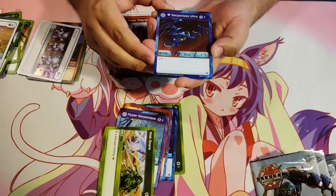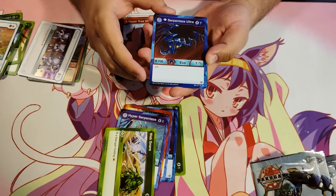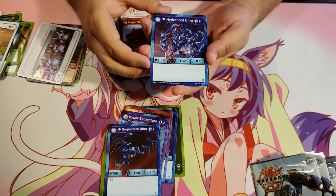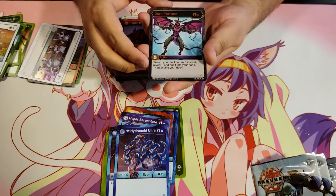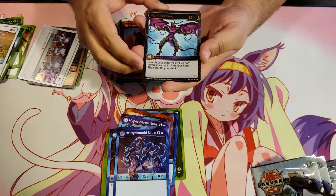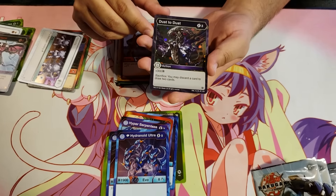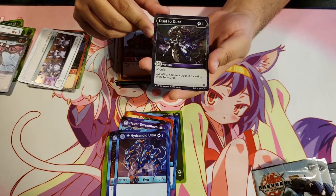Diamond Serpenties Ultra Aquas for 7 energy, 700B, 7 damage and 7 frost strike — I sense a theme in this one. Diamond Hydranoid Ultra Aquas for 8 energy, 1900B and 8 damage — it's a strong one. Dark Fortune, super rare, 3 energy — search your deck for an evo card, reveal it and put it into your hand, then shuffle your deck. And a Hex Dust to Dust for 3 energy, plus 300B sacrifice — you may discard a card to draw two cards.